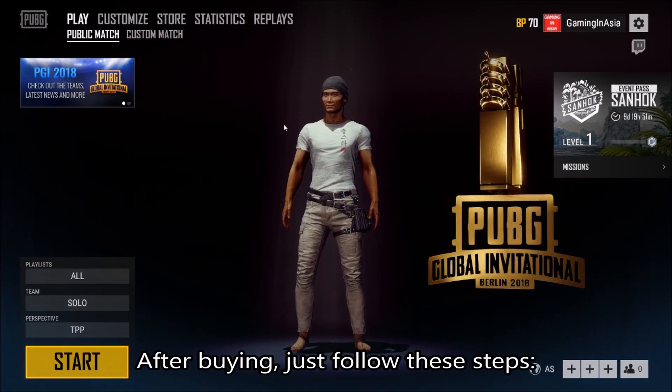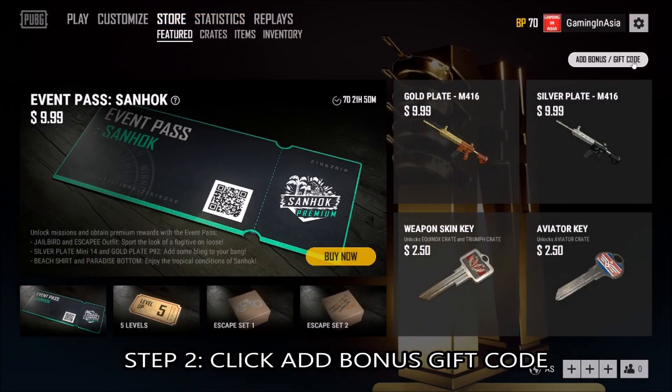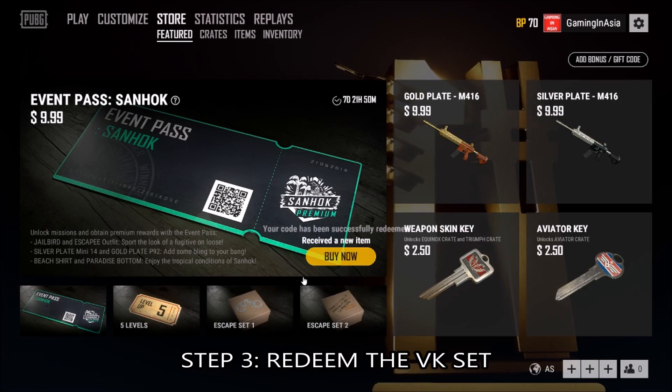After buying, just follow these steps. Step 1: Click store. Step 2: Click add bonus gift code. Step 3: Redeem the VK set.